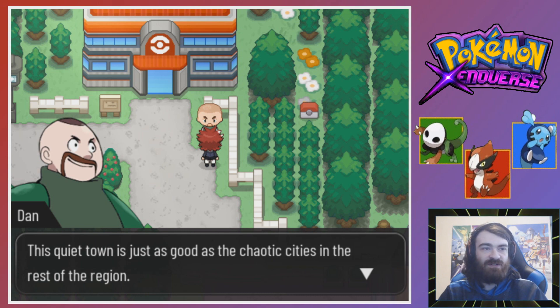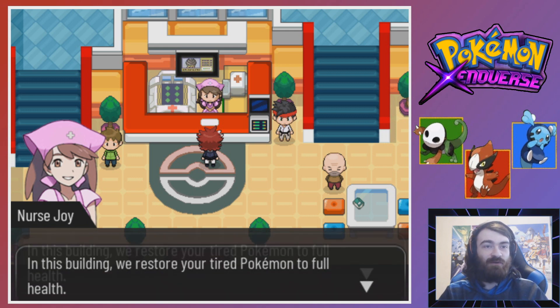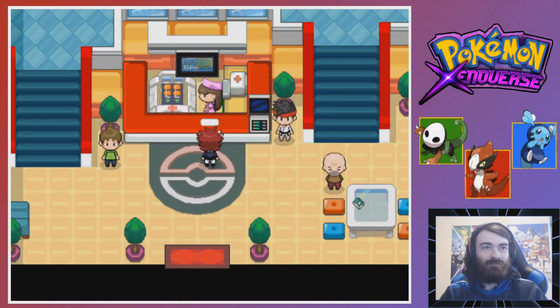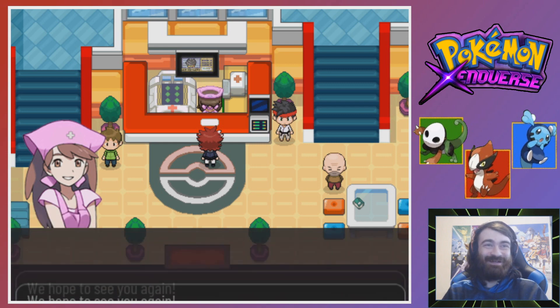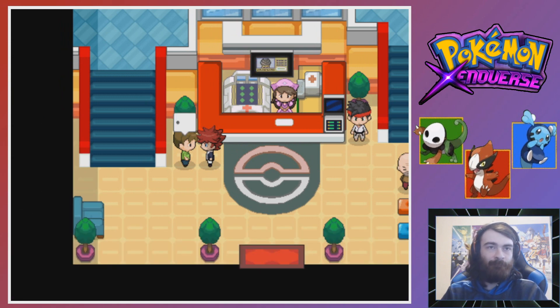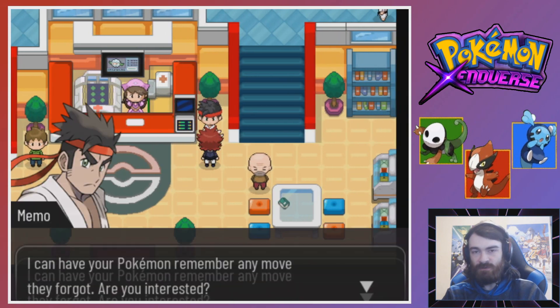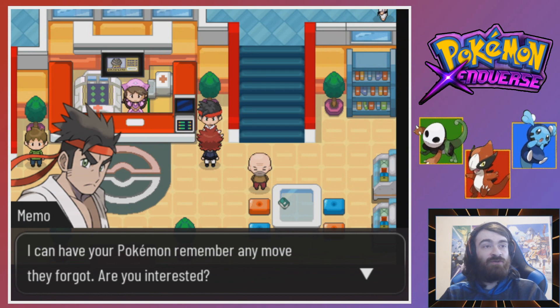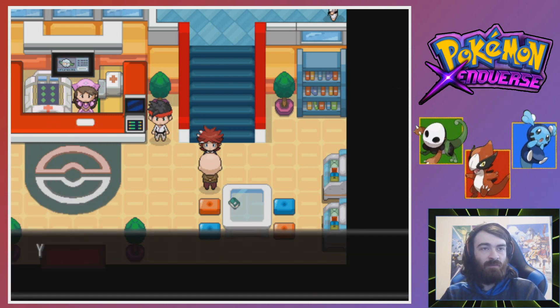This quiet town is just as good as the chaotic cities in the rest of the region. Can I get into the back of this Pokemon Center? That Nurse Joy sprite - I love it. In this building we restore your tired Pokemon to full health. From the side she's got some very chubby cheeks. There's a deal here: a gold coin for the valuable Shining Sand from Stardust Beach - I don't have that. There's also someone who can have your Pokemon remember any move they forgot - that's a pretty early time to get that.